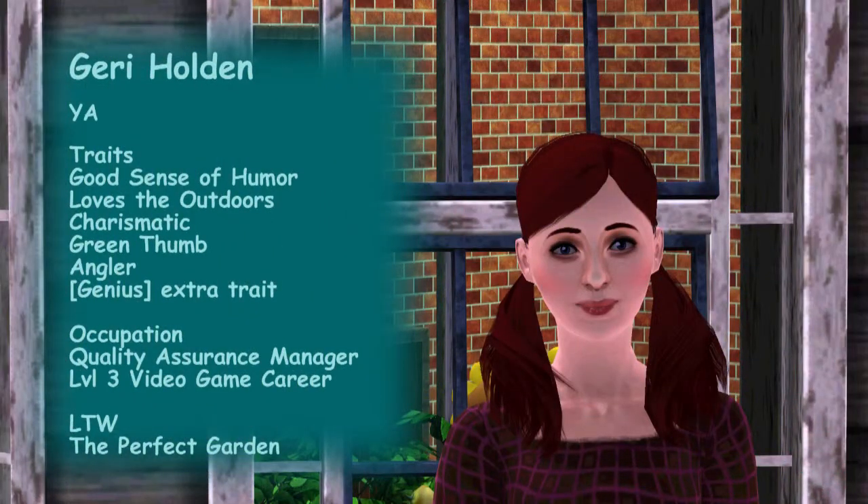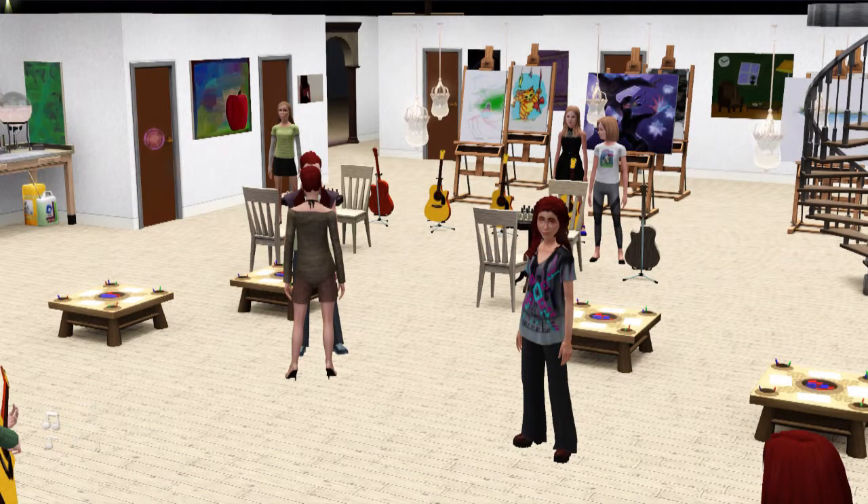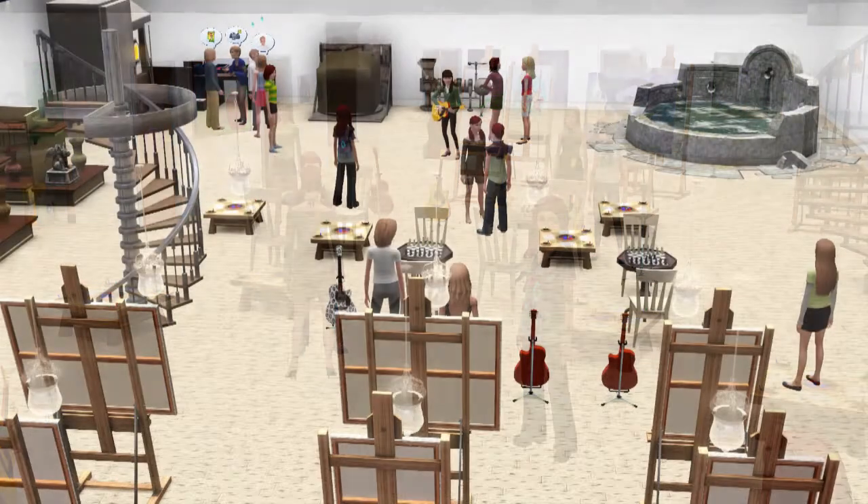Let's get to know the main household. Here's Jerry — she is the mother, and she's a young adult, which is really odd because all of her children are now teens. Her traits are good sense of humor, loves the outdoors, charismatic, green thumb, angler, and genius. She's a quality assurance manager in the video game career at level three, and her lifetime wish is perfect garden. All 15 teens are grade A students so they're all potentially ready to age up.